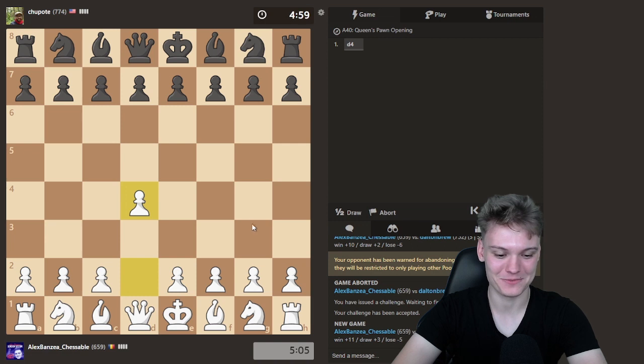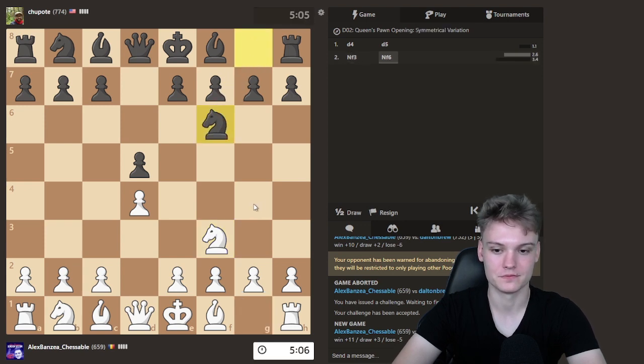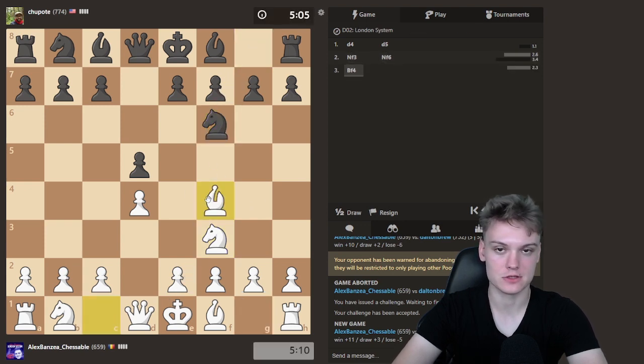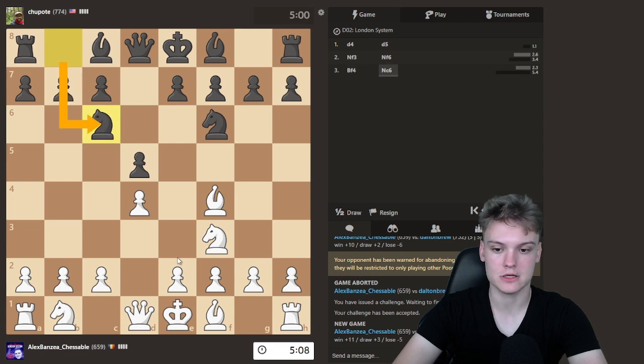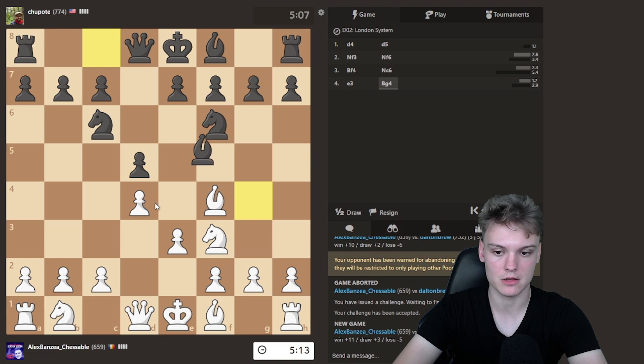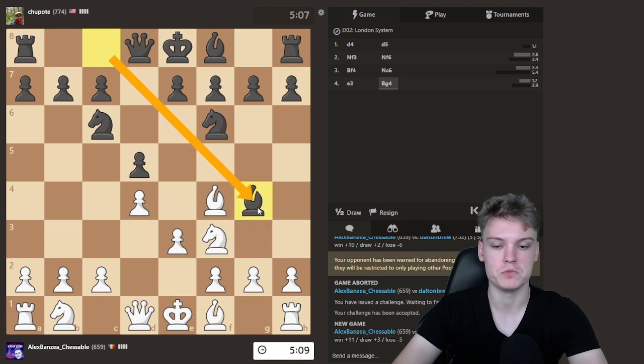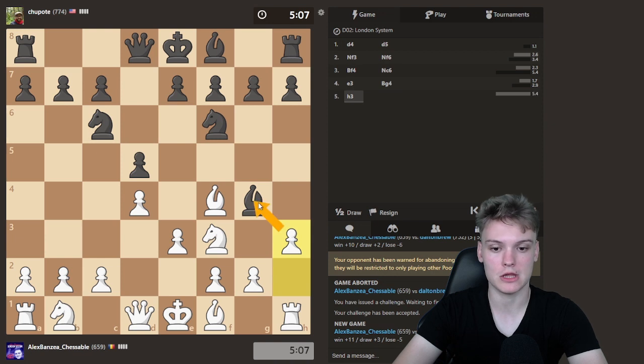Getting a new one. Gonna open up with d4, and against d5, gonna be starting out with a knight. Knight f6 - just developing the bishop out to f4. Knight c6 - we get to see the two knights Chigorin. Now they have two plans: bishop outside the pawn chain, or to g4. This is still in the same category with bishop outside the pawn chain.